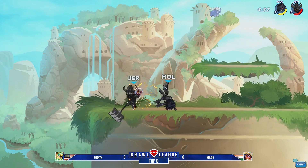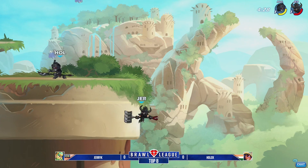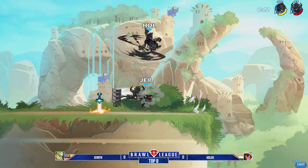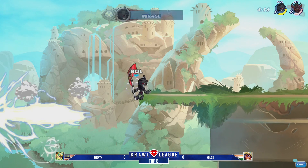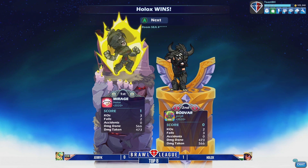Holix looking for the spear. Instead dodges in and finds the neutral light. He's pretty much trading hit for hit with Jerry Kay, which is good for Holix and not good for Jerry Kay. If he does about two more of those, he'll end up dead and Holix will be just fine sitting in the orange. Holix does land the spear ground pound, has Jerry Kay offstage, really utilizing these kill moves. Holix taunts after that.